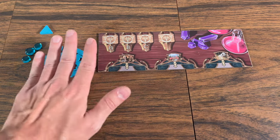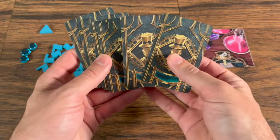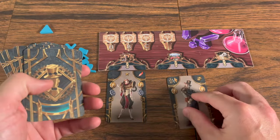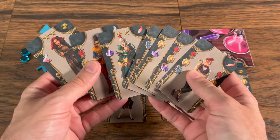Each player starts the game with a player board, some exploration markers, three card markers, and ten base character cards. Players will shuffle up their cards, discard one face up in each zone of their player board, and the remaining seven cards will form their beginning hand.